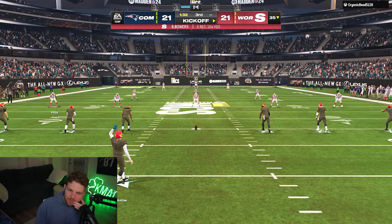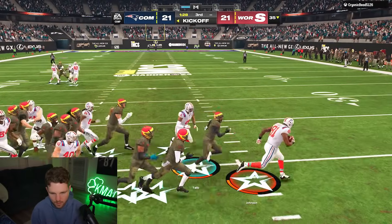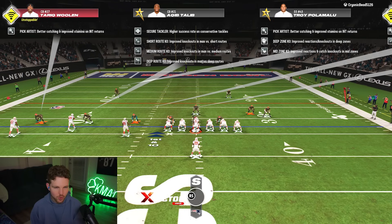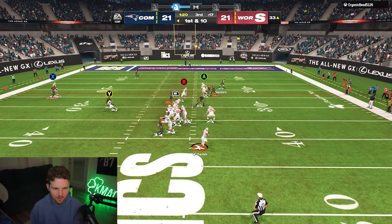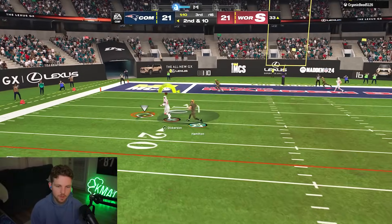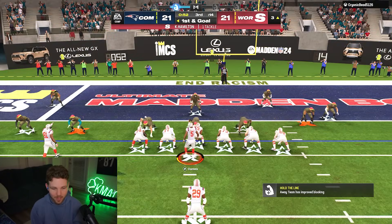I'm going to try some zig routes this drive — some zigs, more drags, try to get some rubs going. Calvin Johnson — Kyle Hamilton is not that fast, and Calvin Johnson is 99 speed. How are we getting caught? Oh, he's got Short Route KO Medium, this guy's a freak. Let's try a zig — not really open. It's really the angle route; if he doesn't user that, it should be there pretty much every time. Hamilton almost picked it off once but I think that was just lucky for my opponent.